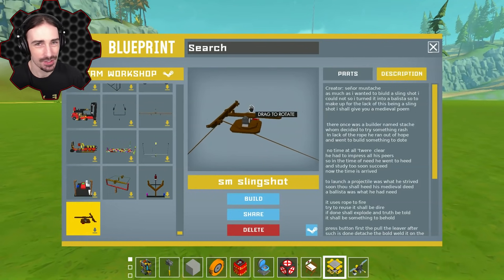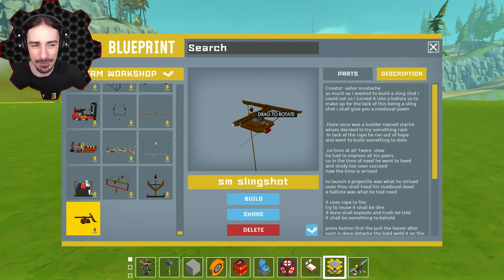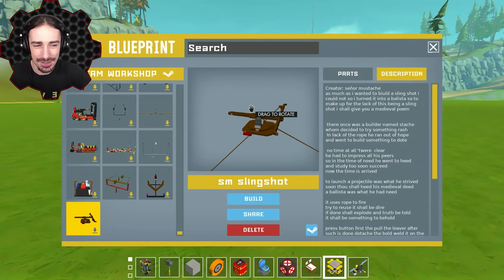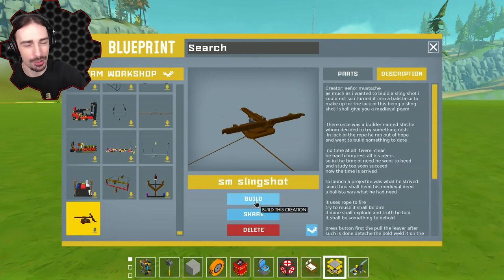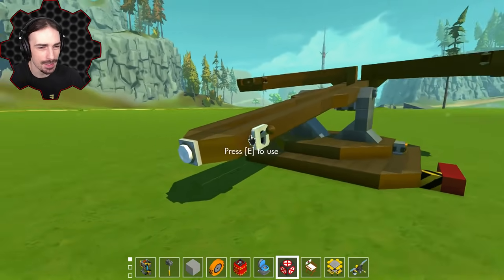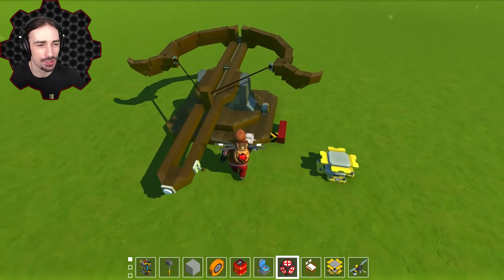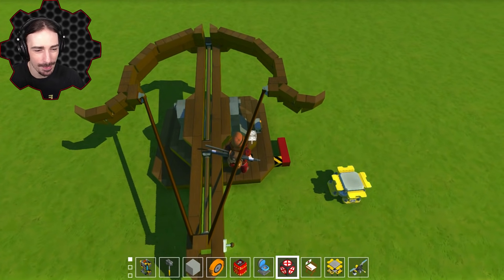To be honest, the difference between a slingshot and a crossbow is not really that different — they kind of use the same physics. The difference is that a crossbow has a rail that guides the projectile, but this technically doesn't even use the rail, so it's still actually more akin to a slingshot physically, but a crossbow visually. This is by Senor Mustache. We press the white button, we press this button, and take a look at the shape of this thing. It looks so good when it pulls back like that.